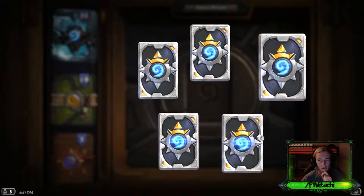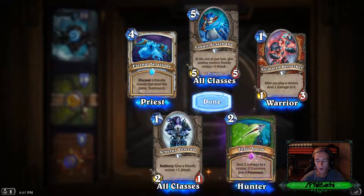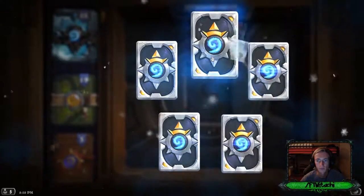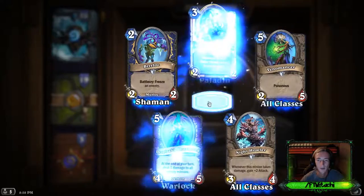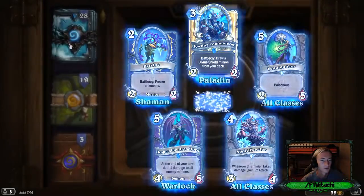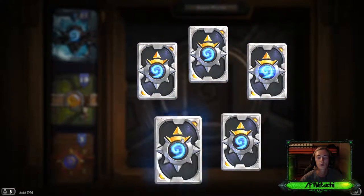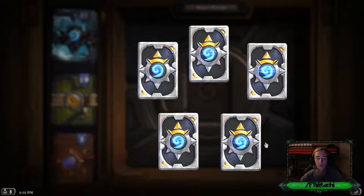Another epic! Warlock — no wait, hunters. Hunters everywhere. Double rare going to rare paladin — and we got a warlock card, Despicable Dreadlord. I haven't got one yet so I'm happy about that. Oh dude, this pack is lit — another epic, warlock epic card Treachery.